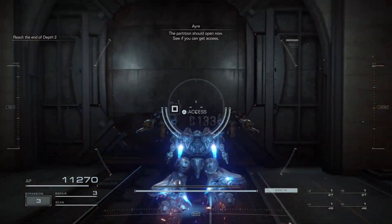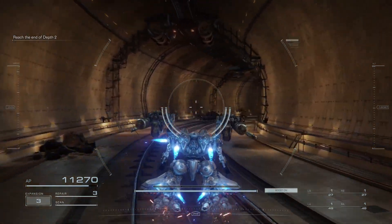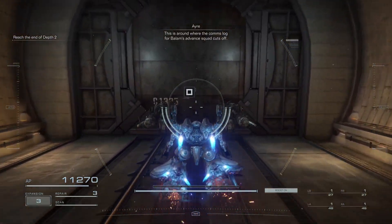The partition should open now. See if you can get access. The heat exchanger section's up ahead. This is around where the comms lock for Balaam's advanced squad cuts off.